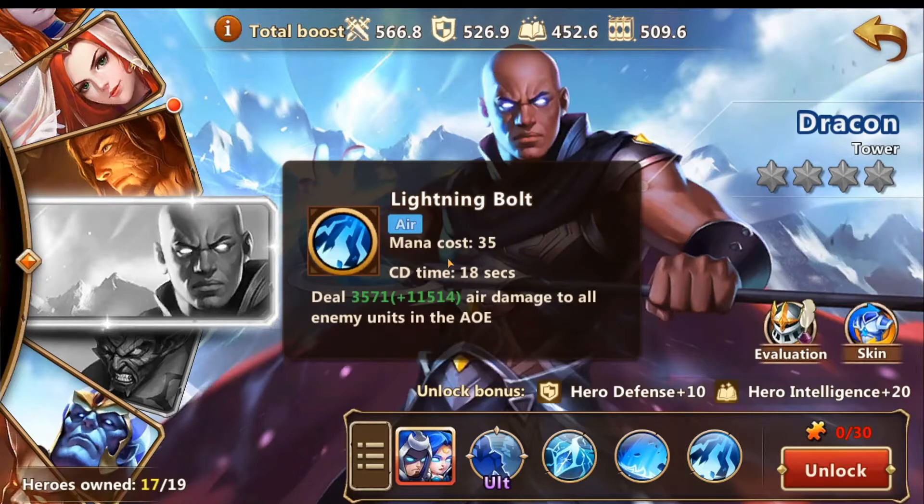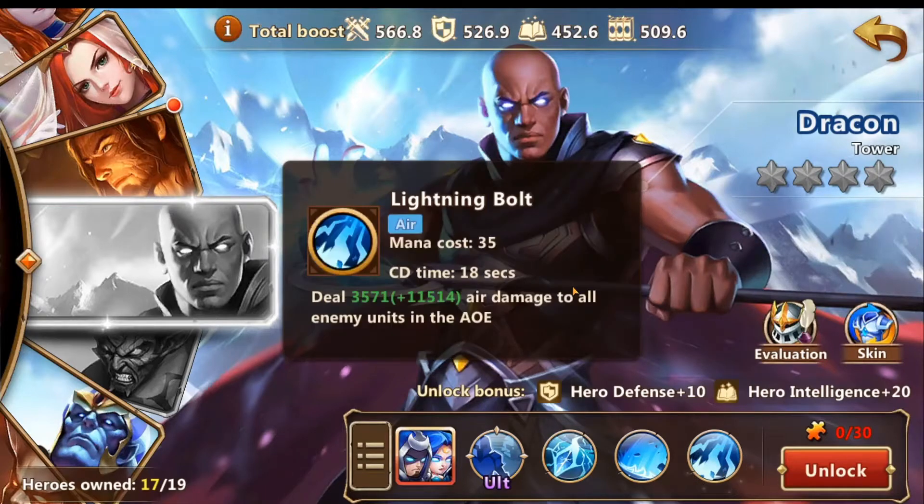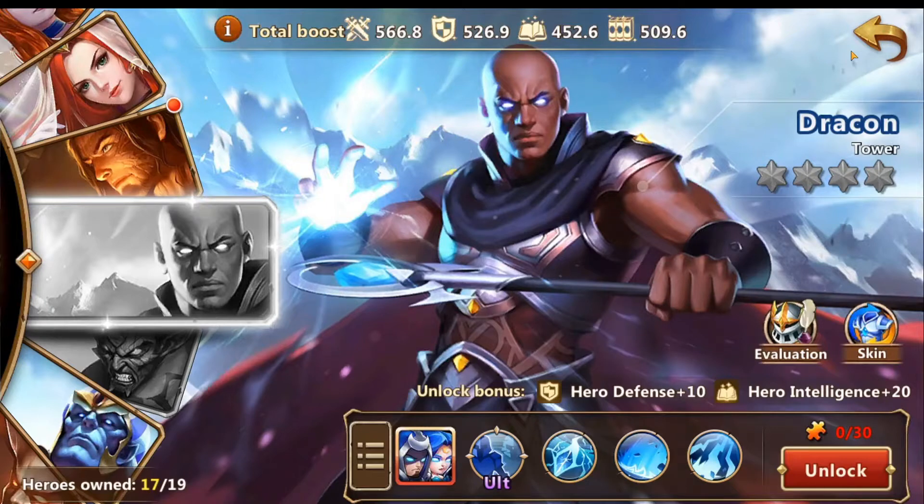And you have lightning bolt — sorry, I'm a little sick. Lightning bolt does pretty decent damage, pretty good cooldown on it, a little high on mana cost for how good the cooldown is. That's his best skill. Lightning bolt clone will be very interesting to see how people use it.